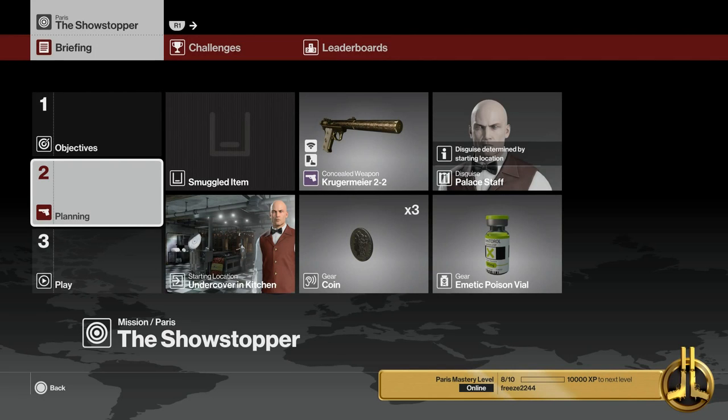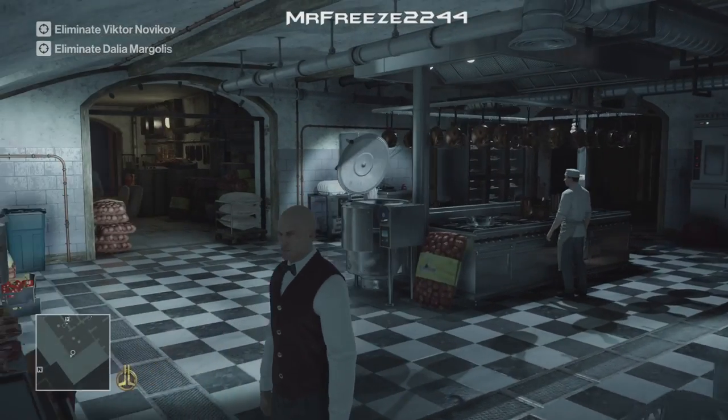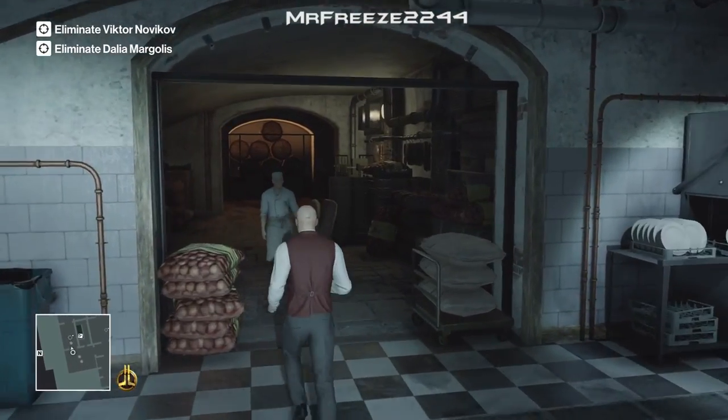Yo what's up Freeze Army and welcome to the two challenges in one video. We're gonna cover the Drowned Rat Challenge and the Powdered Her Nose Challenge. Both are set in Paris on the professional difficulty. My name is MrFreeze2244. We're gonna be using the Emetic Poison Vial, the coins, and we're gonna use the Kruger Meyer — you can use any pistol really. I'm gonna start undercover as the waiter.